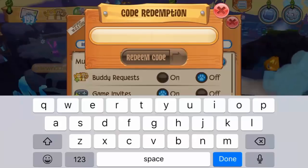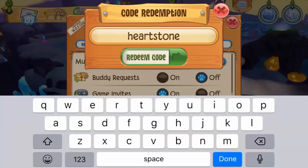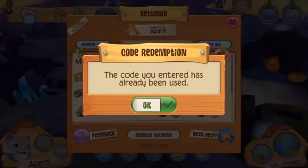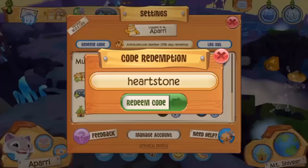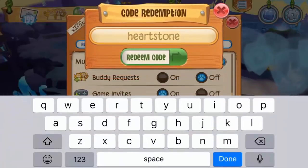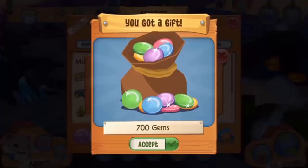The next code is 'heartstone', just like the heartstones the alphas bring back into the game so we can get new animals. However when I pressed redeem it told me the code had already been used, so apparently I'd used it before on animaljam.com. The next code is 'riddle this', which gives you 700 gems.